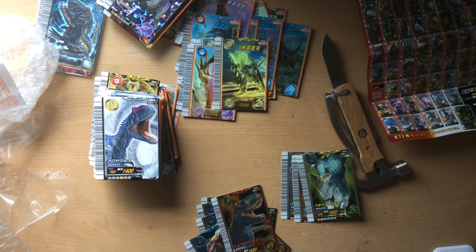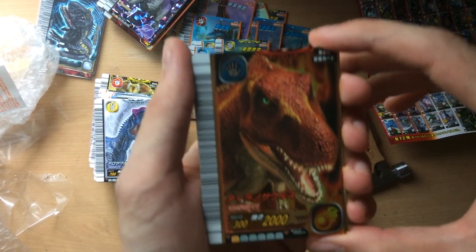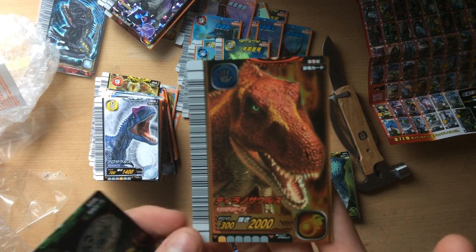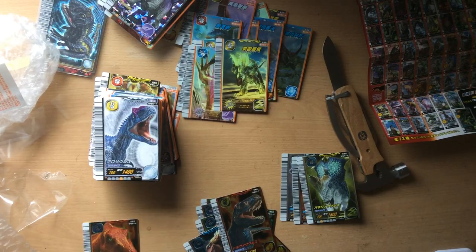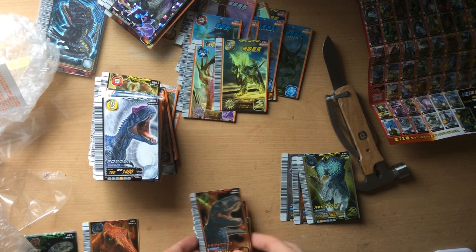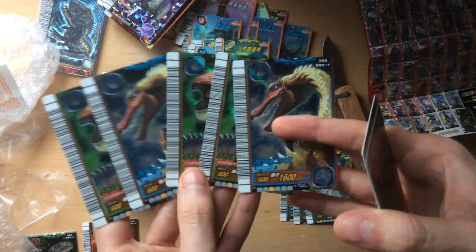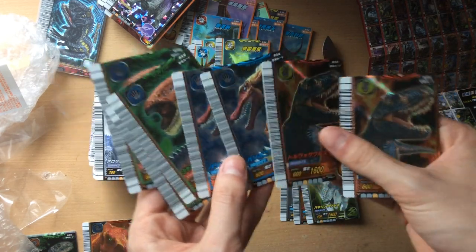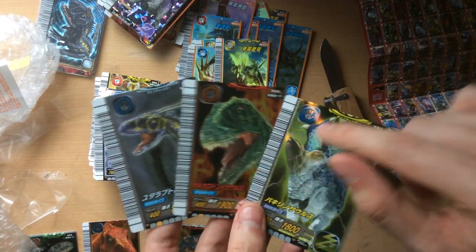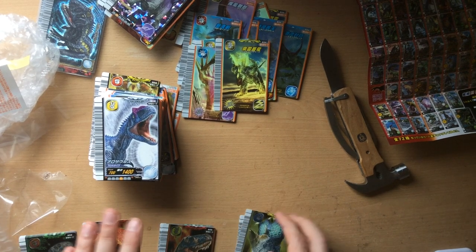So overall, pretty happy. Let's look at the ratios. We got one gold - it could mean that every 200 cards is a gold, which is not bad ratios. And I got the T-Rex, which is actually nice to have in mint condition since my English one is not in good condition. And five Fukuisaurus cards, which I really wasn't expecting because I thought Fukuisaurus would be the hidden card of the set and only comes 1 in 800. I guess I was wrong. Silver wise, I didn't get many silvers - Pachyrhinosaurus, Carcharodontosaurus. Didn't get the Stegosaurus - I really wanted the Stegosaurus, quite disappointed in that. But the T-Rex made this lot worth it.